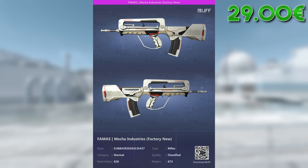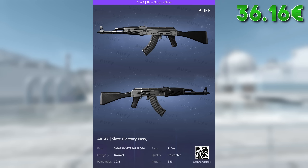For the FAMAS, my choice has fallen on the Mecha Industries — it goes well together with the Deagle Mecha Industries and is budget-friendly enough at just over €7. For the AK-47, there almost can't be a question which skin to go for. The AK Slate is as black as it gets. Obviously you could also go for other skins like a Black Laminate, Vulcan, or Hydroponic if you just want a bright and dark theme, but the Slate is most consistent with our theme.